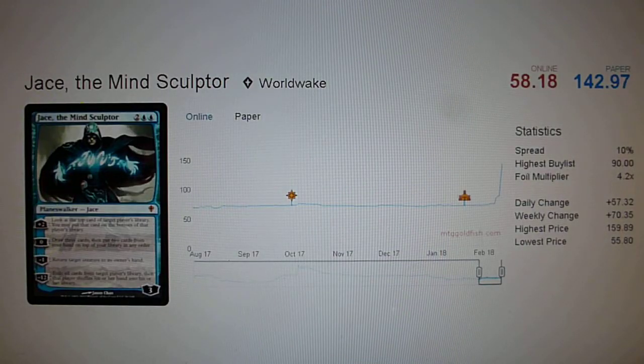The price of Jace, the Mind Sculptor currently sits at $142. I believe that the price will continue to rise, going to $150, because of the scarcity of the card. Jace, the Mind Sculptor is quite scarce — remember, it's a mythic rare and was printed only in Worldwake and Eternal Masters. After the unban, we see that the price has spiked to $143.